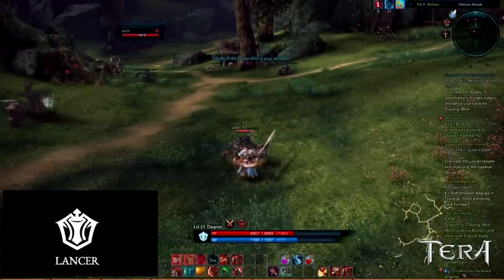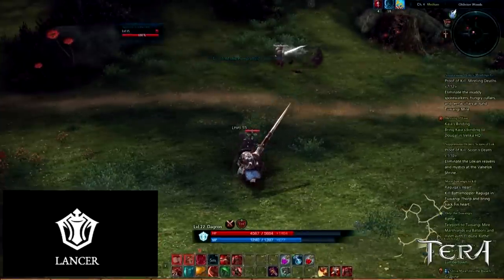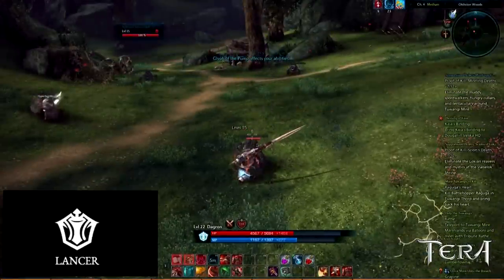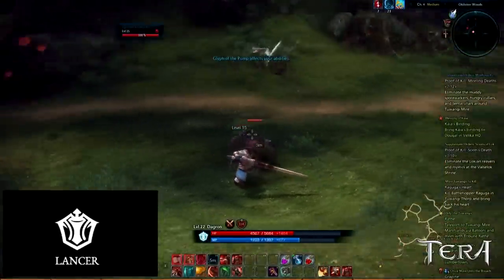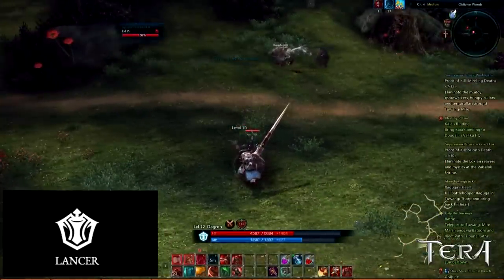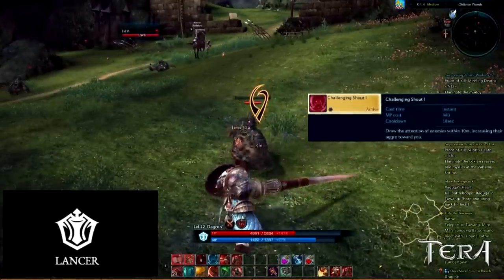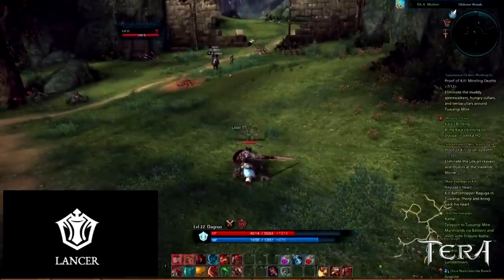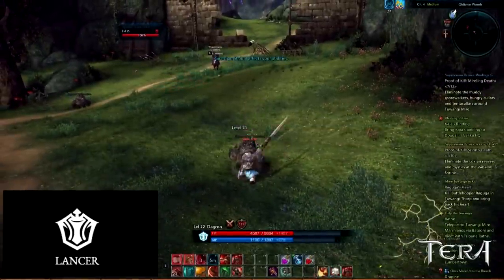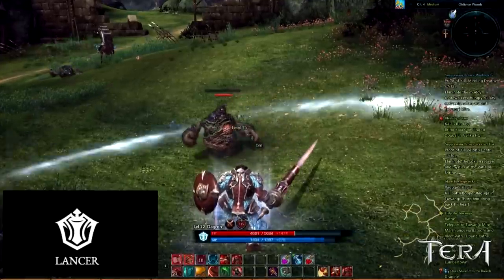Allies located behind the Lancer will also receive damage reduction. This is not only an essential ability in PvE, it will also be a key ability in PvP to protect your allies. You have your combo attack bound to your left mouse button — you'll want to keep Stand Fast bound to your right mouse button. Challenging Shout is the Lancer's taunt, or aggression-generating ability. This ability draws the attention of enemies within 10 meters, increasing their aggro towards you. It is an area-of-effect taunt and an instant ability with a 10 second cooldown.